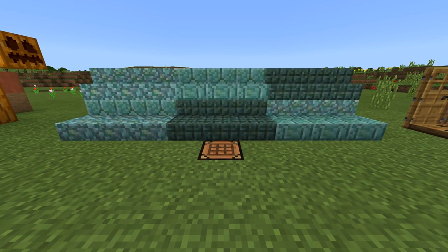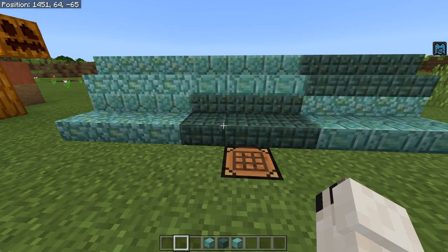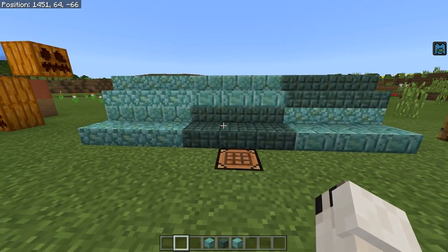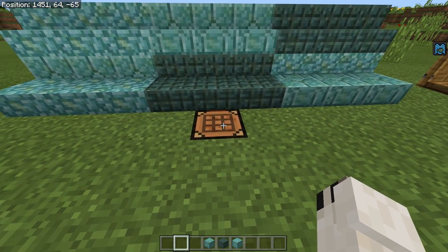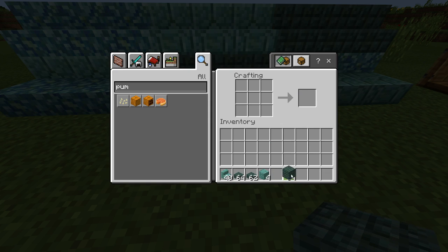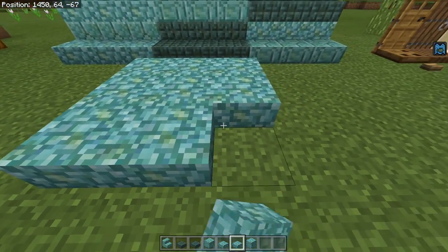Now for the big one - slabs and stairs were added. We have prismarine slabs and stairs, dark prismarine slabs and stairs, and also normal prismarine slabs and stairs - it is looking very fine. You just craft these the normal way. You can make yourself some prismarine brick stairs, some dark oak slabs, and then some prismarine. These are really really nice blocks - super happy that we got these.